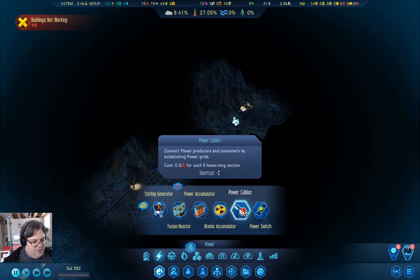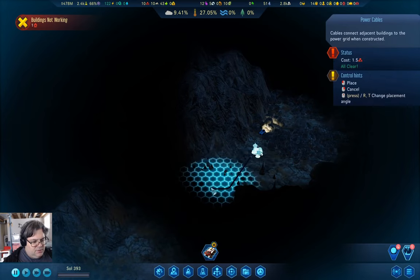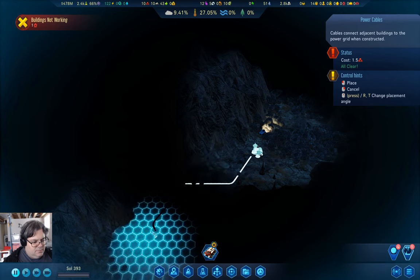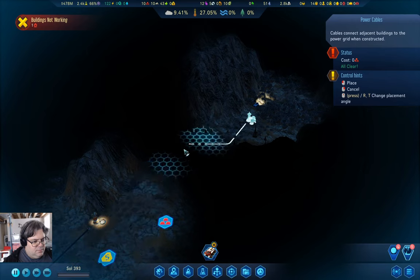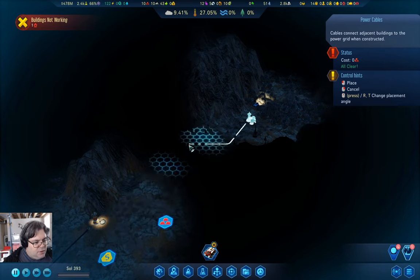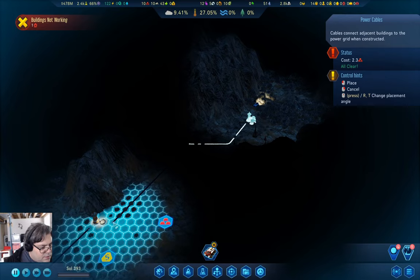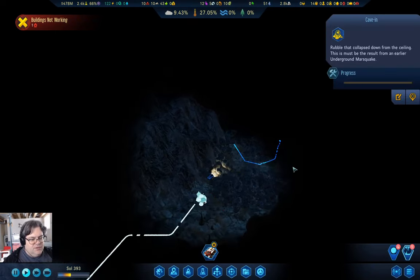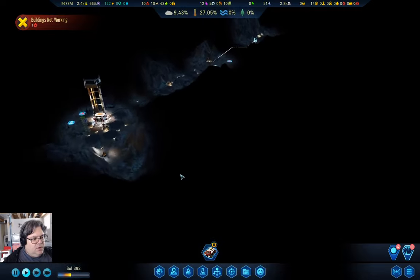We can put a power wire up to that. I want to come down that one — just like that. We can build that and that will get these guys cleared, and then this guy can move on.